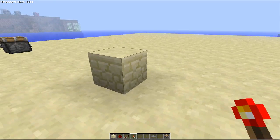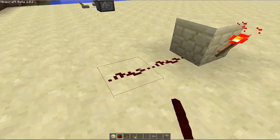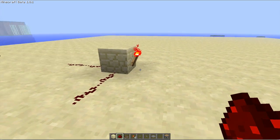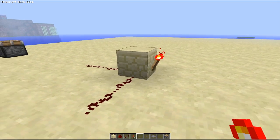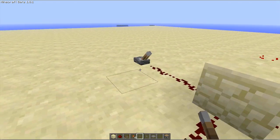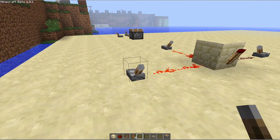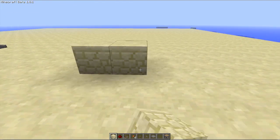For the NOR gate, you put one block down and place a torch on it. You just need three outputs on each side — or you could only have two, but three is the max. Then you can stick a switch at each end and you have yourself a NOR gate.